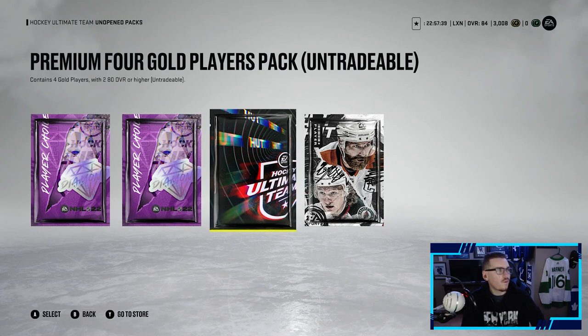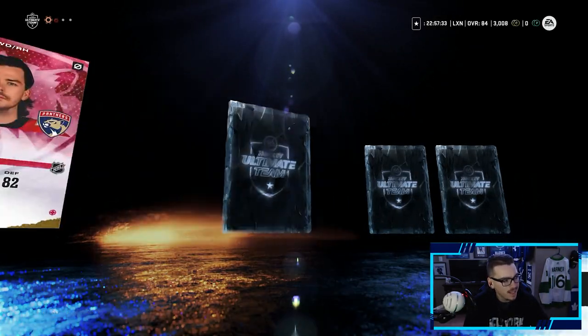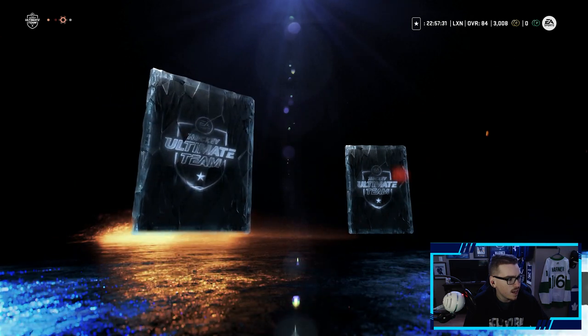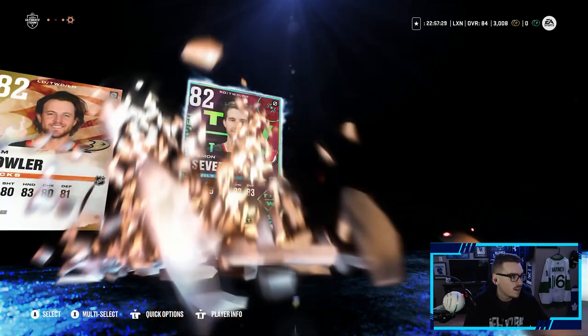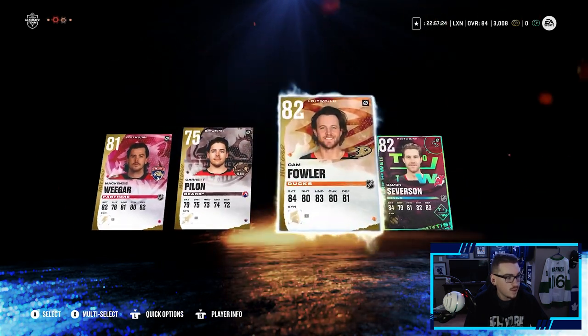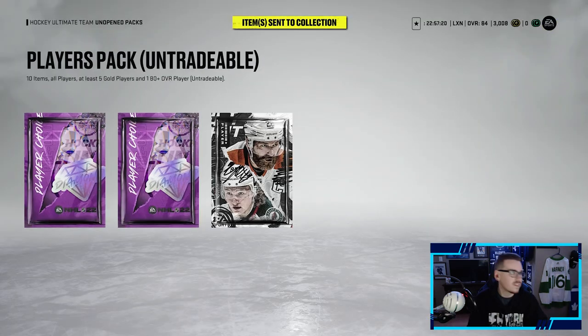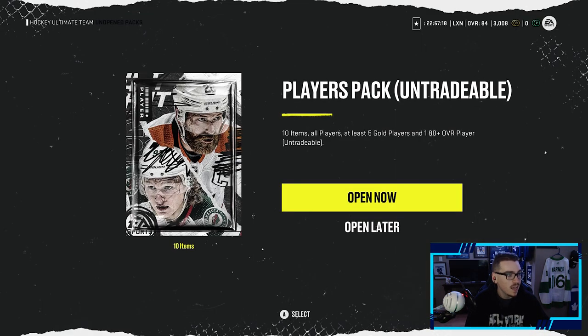We got a players pack and a premium four gold players pack, so we'll do the premium gold players pack first. We get McKenzie Weeger, Cam Fowler, and a Team of the Week Dames Severson — not too shabby. Severson, Fowler, and McKenzie Weeger, we'll take it. That's three 82s.